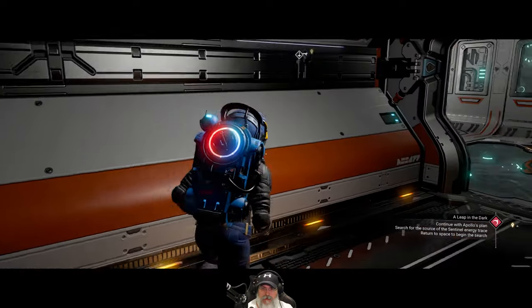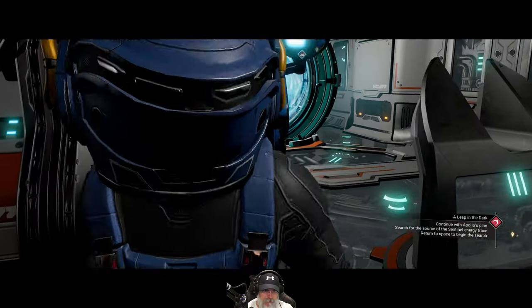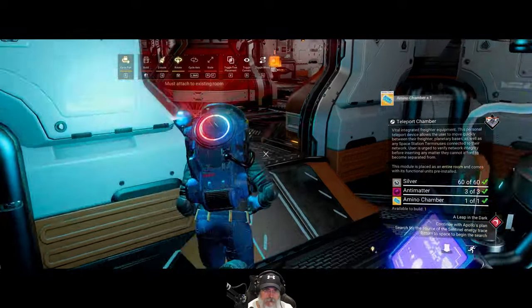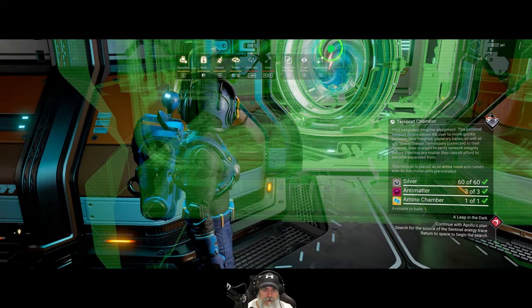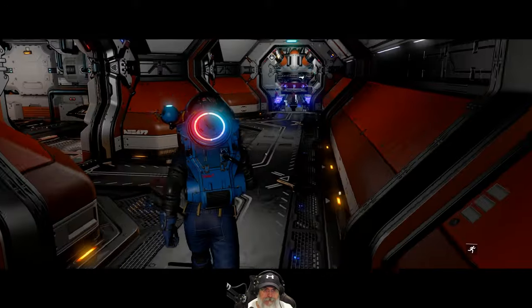The next thing I want to do is put the teleporter right on the other side. Grab it and move it — I want it to go right in here. Yeah, just like that. Cool, all right.